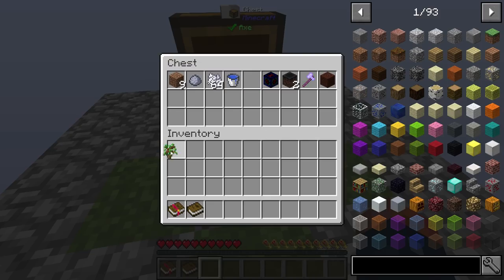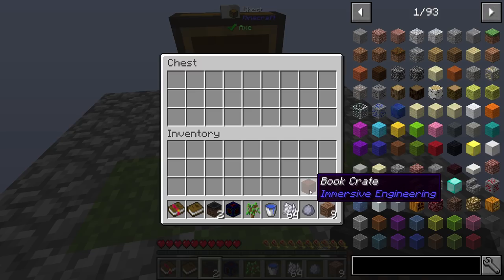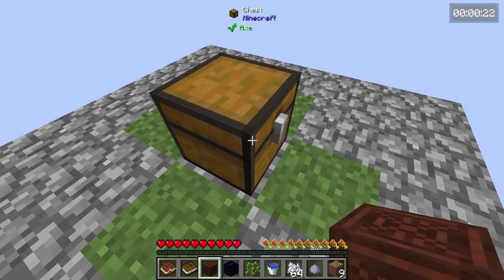This is not gonna be like a speed run for me by any means, but we have more dirt, a few different things here — trees, the resource generator, cursed earth, clay axe, and a book crate so that we have somewhere to place our books.